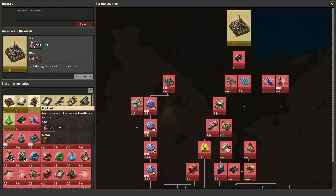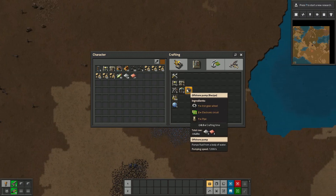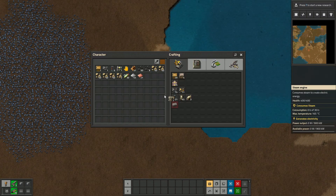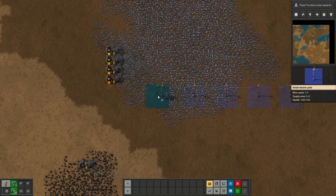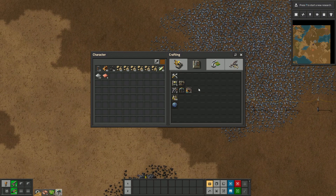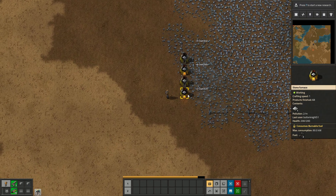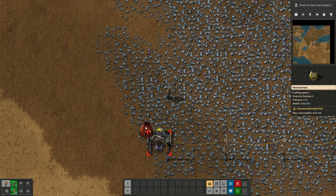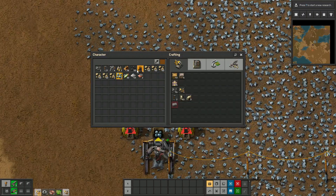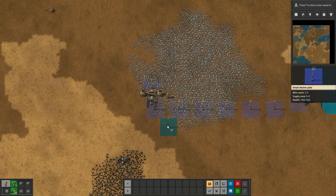I definitely want to upgrade walls and turrets — just everything here is going to be super important. I feel like everything I'm doing is just too slow. I got enough iron, so let me set this up. This should just generate power for me. I want to switch over to electric miners to stop causing unnecessary pollution. I'm still going to be causing pollution since my power is generated from coal anyway, but it should be less. I believe the ratio for miners to furnaces is a two-to-one ratio, so hopefully that works pretty well.